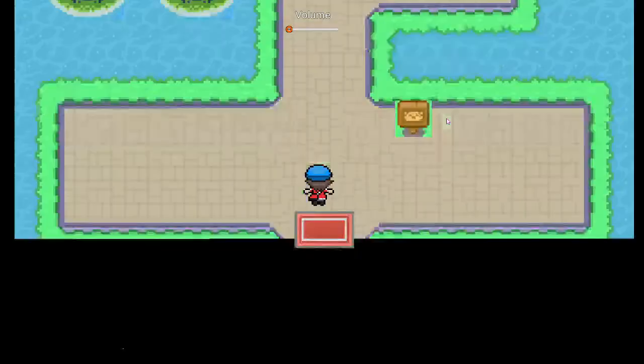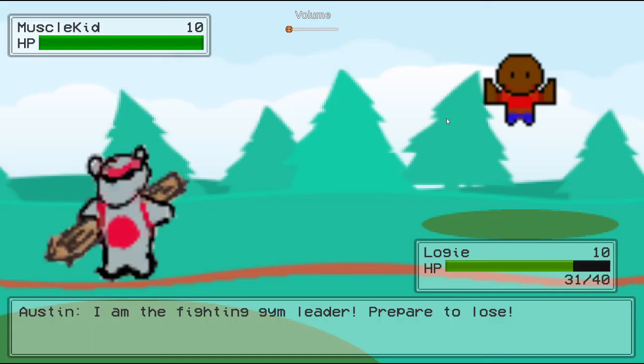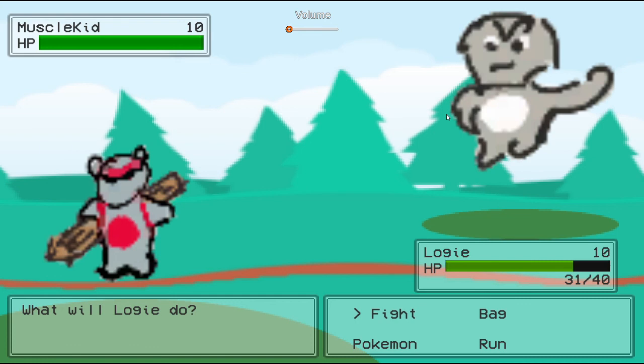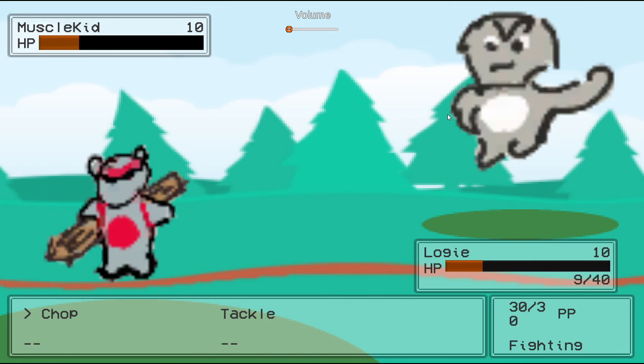I'm going to show you how to do a gem battle, and that'll be the last part of this demo. If you go here, this is the fighting gem. If you talk to my man Austin here, he'll take you to the gem battle with different music as well. We can beat them up — and we lost, we're on our second pocket pal here. And then we'll win. That's about it as far as the main idea of the game goes. Hope you guys enjoy.